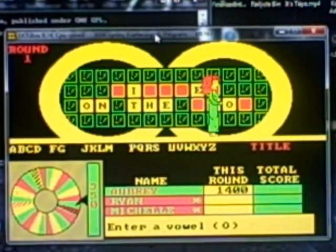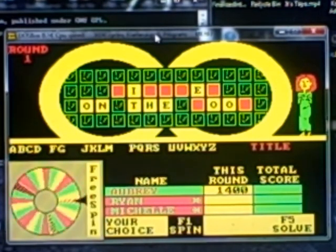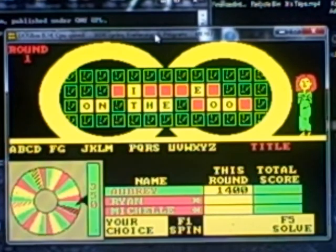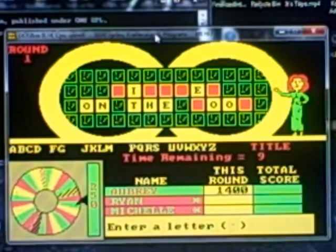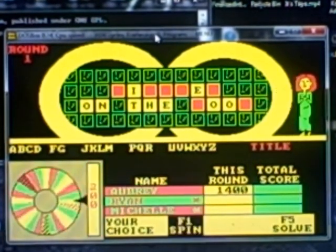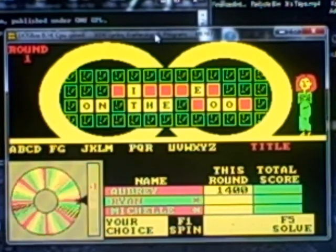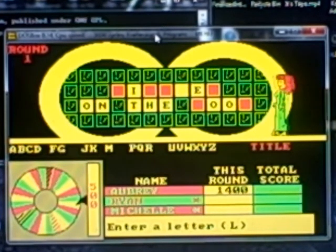There are two O's — well, three of them. I'll spin. In the wheel. $2,000. S. Ryan, your turn. In the wheel. $500. Is there an L? Oh, I know what it is. There's one L.